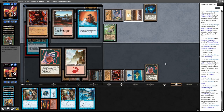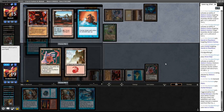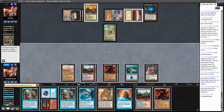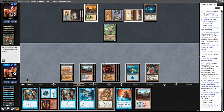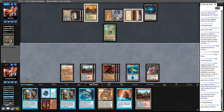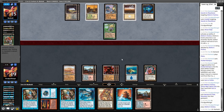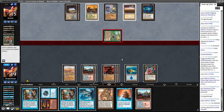I can activate and bounce Nevinyrral's Disc with Chain of Vapor if I want. I'll just take the pile with more lands. Powder Keg, Powder Keg — I think I'll be activating Nevinyrral's Disc next turn. I'll attack with the factory. I'll let him attack and then activate it before blocking.